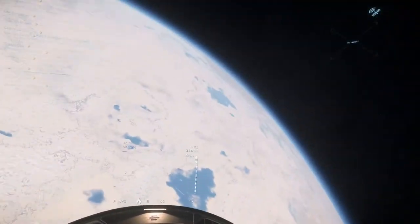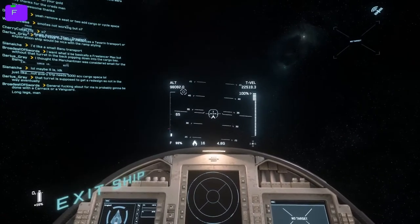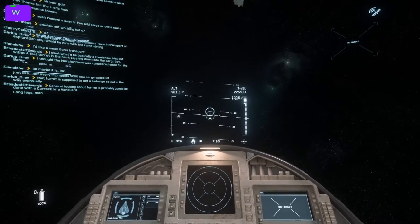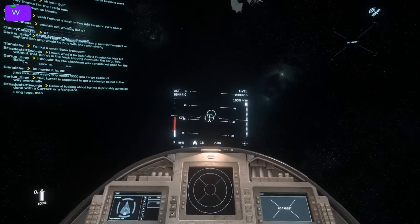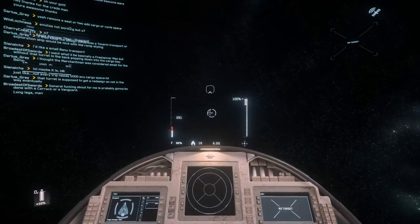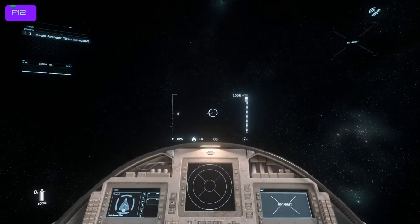There are a couple of different things you want to know about quantum drive. As a side note, I've got the altimeter showing — that means I got within a hundred thousand meters of the surface. Once I get above that 100,000 mark you'll see it drop away, but it's just telling me I'm starting to approach the ground. Back to quantum travel — hyperspace travel, whatever you want to call it, in the game it's mostly referred to as quantum drives and quantum travel.